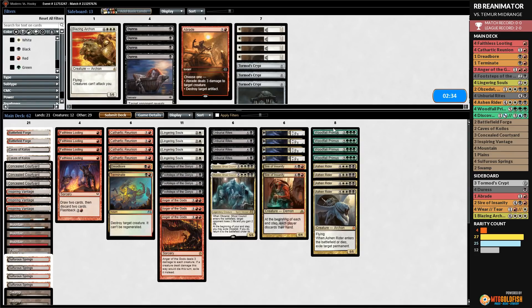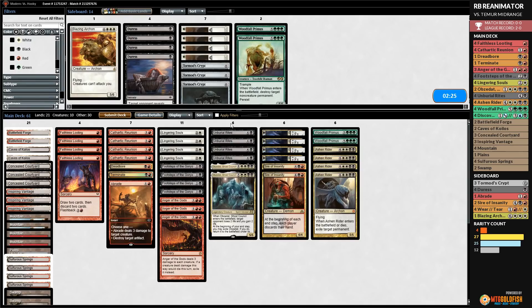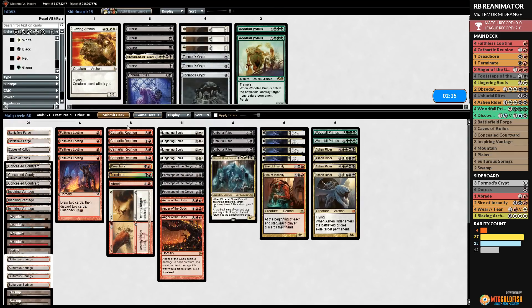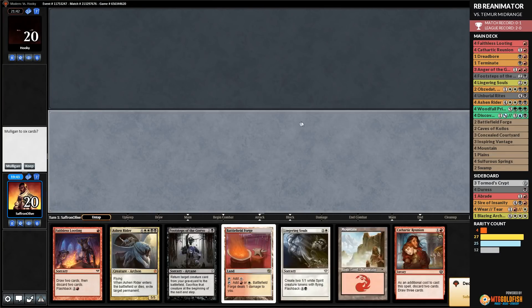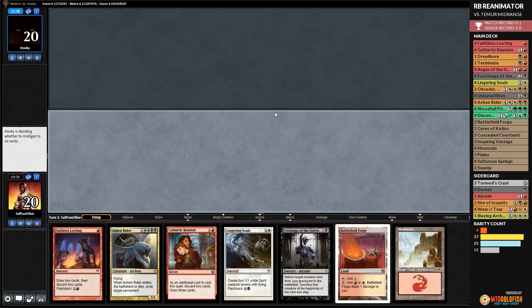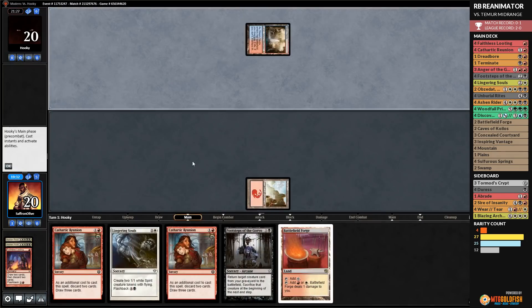Sideboard for game 2: bring in two Sire of Insanitys, go down two Woodfall Primuses, bring in Abrade, go down an Obzedat, go down one Unburial Rites, bring in Wear/Tear and Duress. We keep a hand with Faithless Looting and plan to discard two Ashen Riders. Opponent plays Steam Vents tapped. We use Cathartic Reunion, discarding Unburial Rites and Lingering Souls, whiffing on lands.